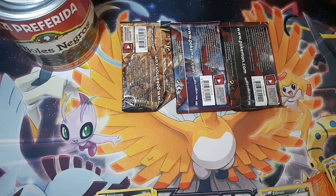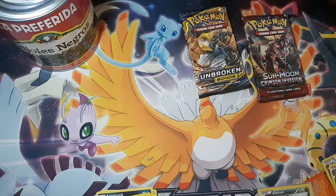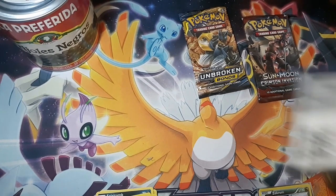Guess what these packs are. Well, two of them are kind of obvious, but the third one is a little bit iffy. I think that's a Gen 6, if I'm not mistaken. Nope, it's Gen 7. We have Unbroken Bonds and two Crimson Invasions.